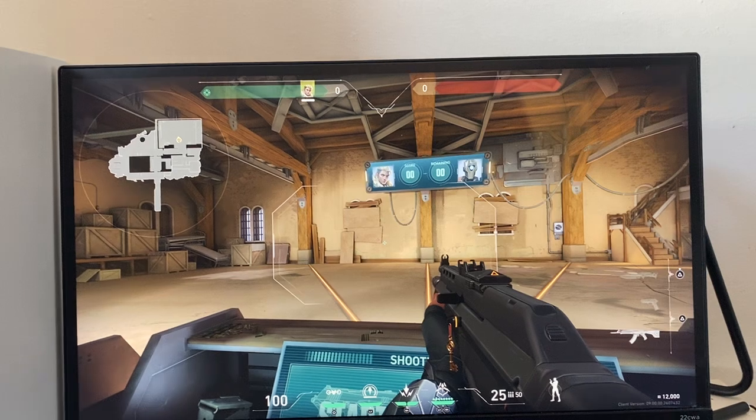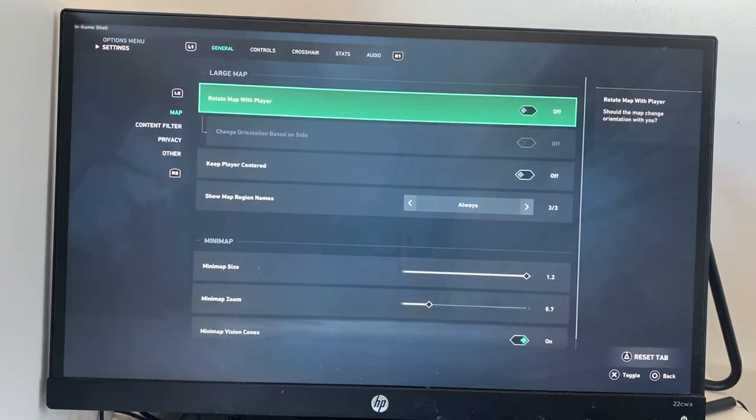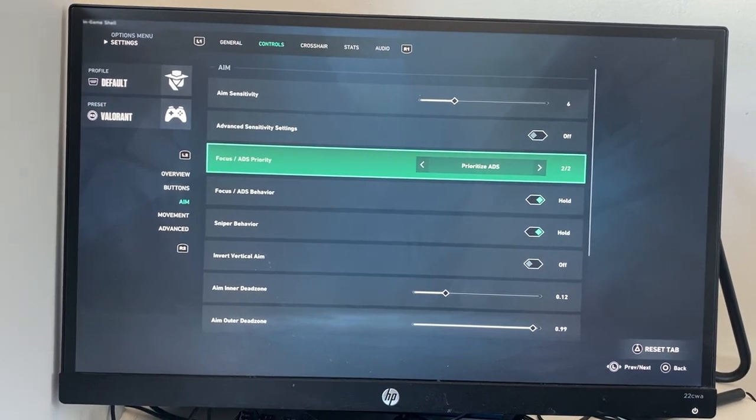I'm going to be showing you how to do it on PC — basically how to aim down sights. All you have to do is go to Settings, go to Controls, then scroll down to Aim, and where it says 'Focus ADS Priority', turn that to 'Prioritize ADS'.